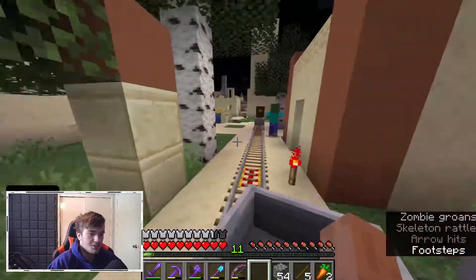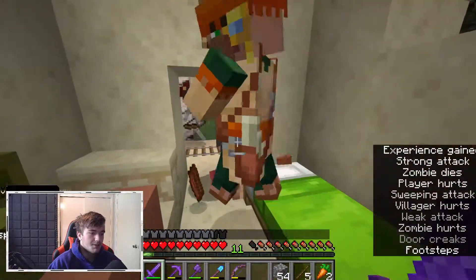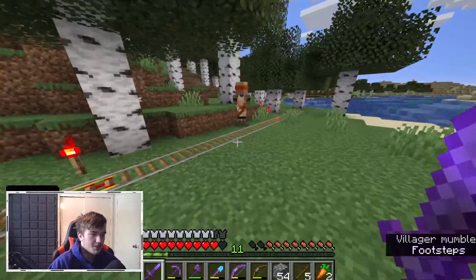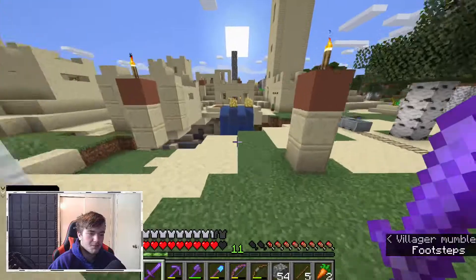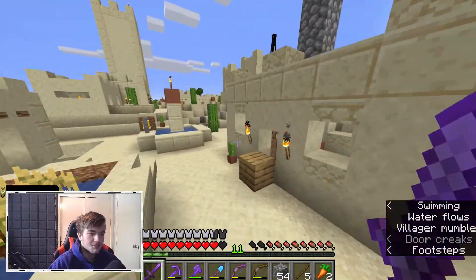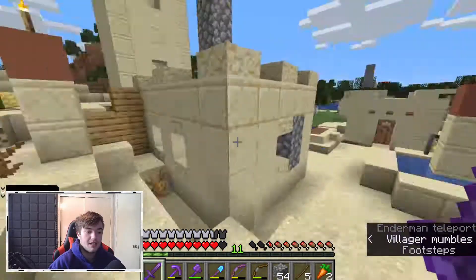We're pulling up to the money village now. It's a village — clearly. There was a little chaos with a mob but we're fine. The village is an absolute mess and I just don't care, because it's not supposed to look nice. I'll make it look nice eventually, but what I'm really here for are these villagers.